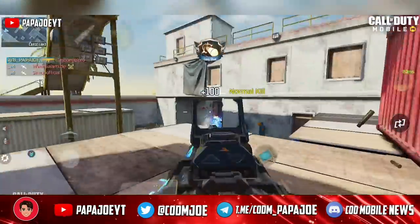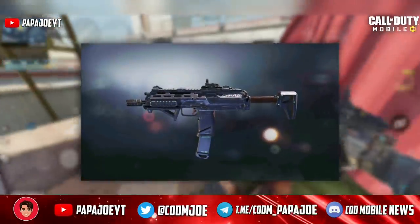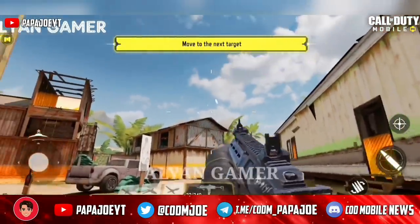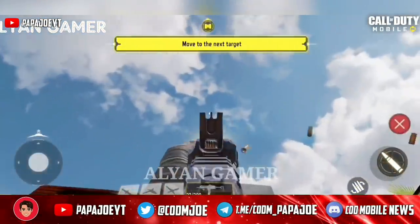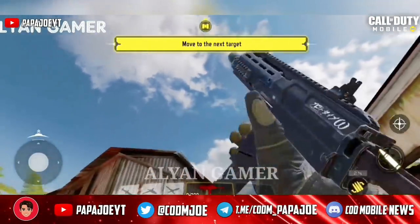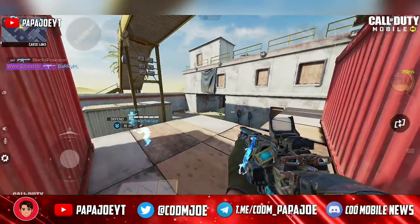The next weapon blueprint we'll take a look at is, in contrast to the M4 skin, one with partially good iron sights. Nevertheless, I am personally not very convinced of this weapon blueprint because it looks too boring to be honest. Except for the iron sights of the QXR called Prototype Omega, this epic skin is confusingly similar to the default version of the weapon in Call of Duty Mobile.